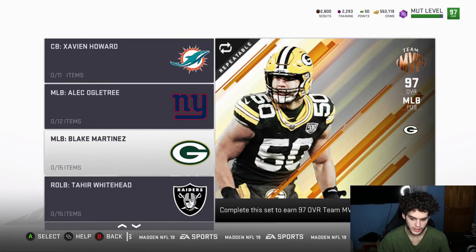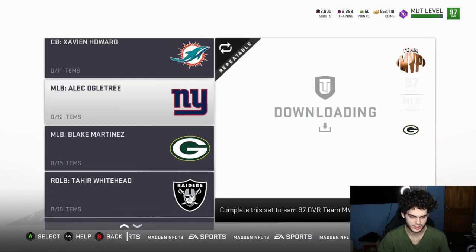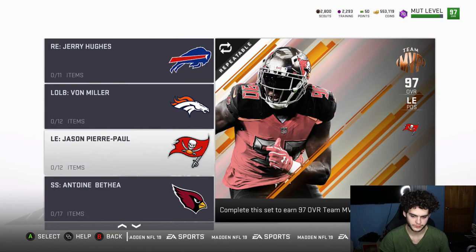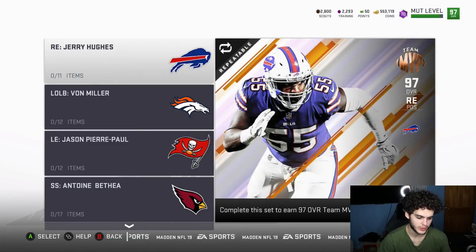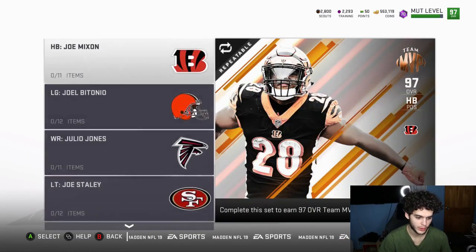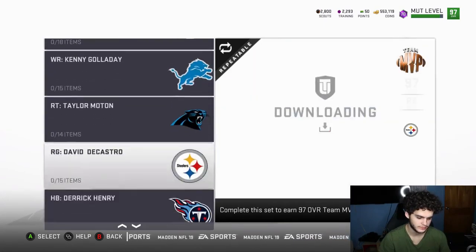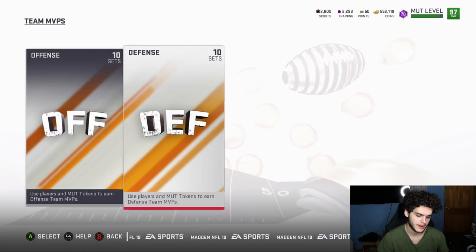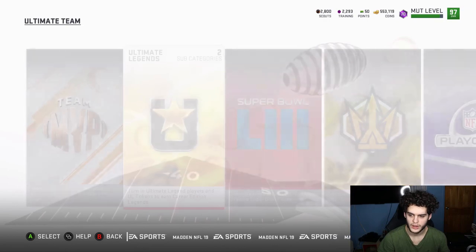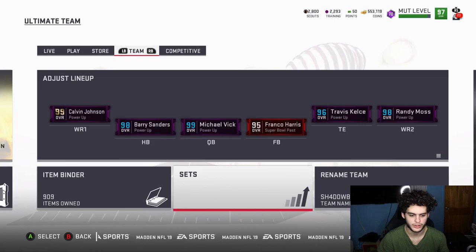Alex Ogletree, Blake Martinez, and Tahir Whitehead I wouldn't use. Josh Norman — maybe, I really like Josh Norman, I'd have to see his stats. On second thought, this set is good for everyone, but for my team I could probably only use three or four cards — maybe Morton and Julio as my fourth wide receiver. It's probably worth it for a lot of people, just maybe not for me specifically.